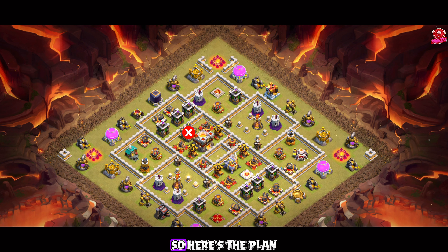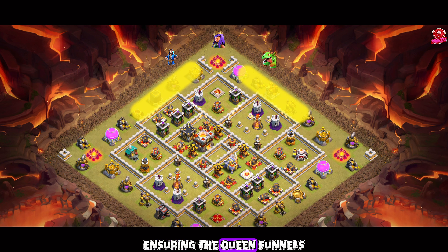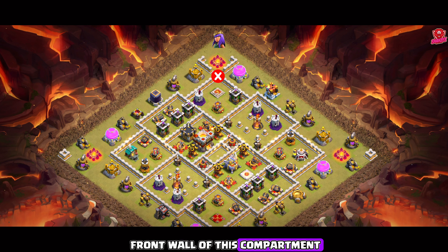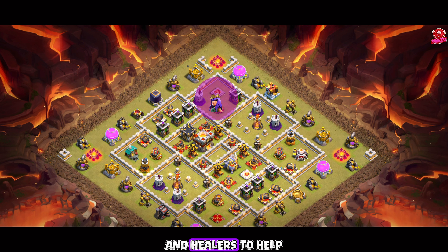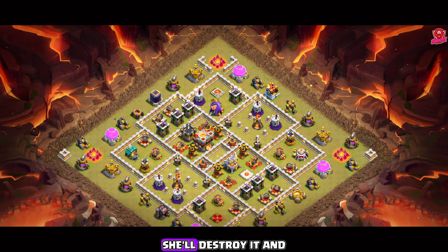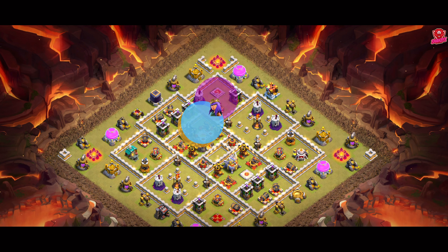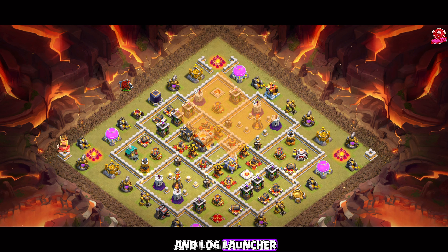Drop the wall breakers on both sides, focusing on high-value defenses that could pose a threat — especially those with splash damage. We'll use the Warden's ability on the second strike of the Eagle Artillery. When the artillery fires, we'll freeze it, though I expect the log launcher will destroy it so we may not need to waste a freeze spell. When the clan castle troops appear, drop another freeze along with a poison spell to neutralize them. The witch will easily take care of the Electro Dragon.